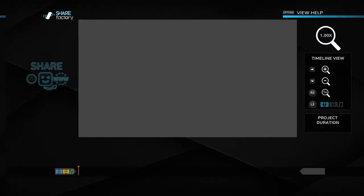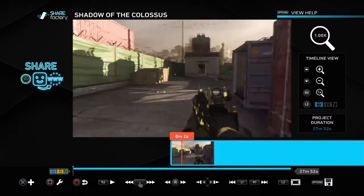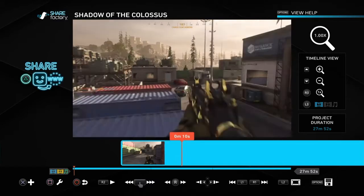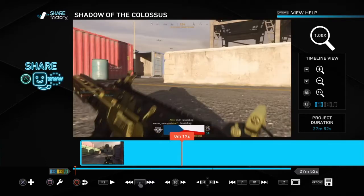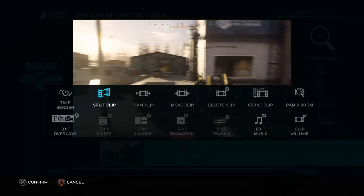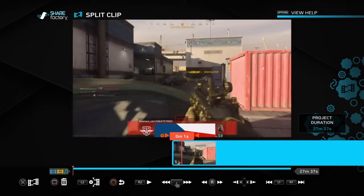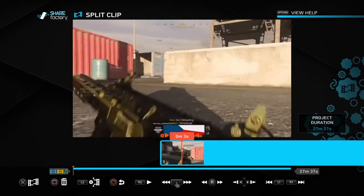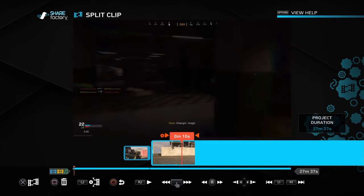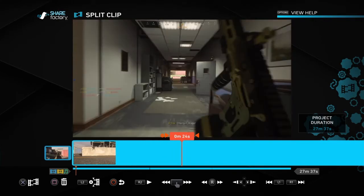When you're ready, start the project and continue. First thing I do is I hold my right thumb stick over and let it go until I find a kill. I got a kill right there, so I go back a little bit, hit square to split clip, then delete what I don't need. I wait for the reload and clip it there. Since I died, I can delete the rest until I get another kill.